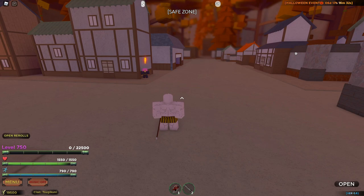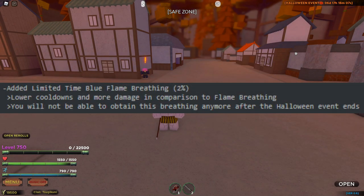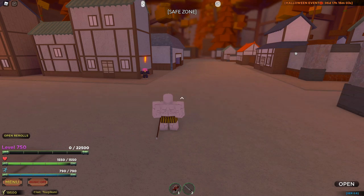Today they added two new things: one new breathing style and one new demon art. They added Akumu's demon art and also a limited blue flame breathing style, which might just be a flame breathing style reskin but in blue. It's limited and it goes limited after the Halloween event ends.